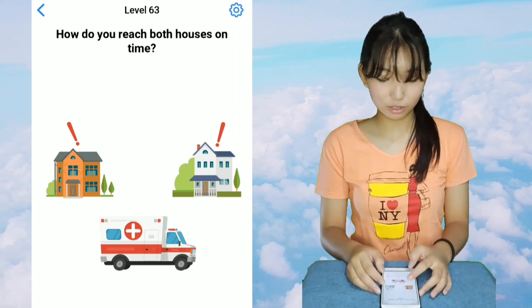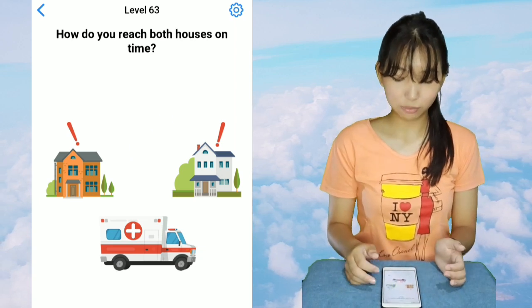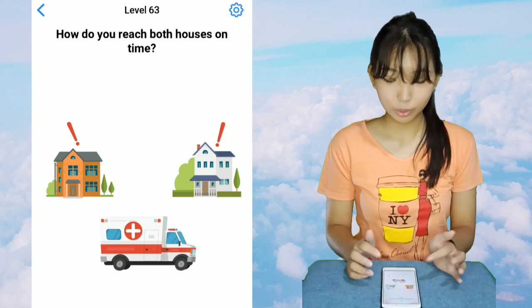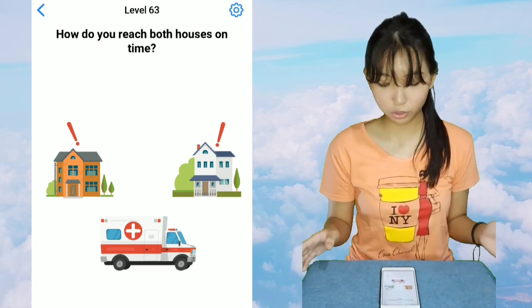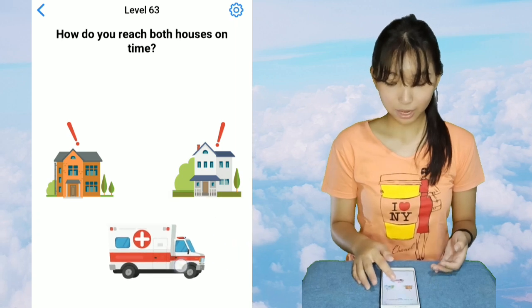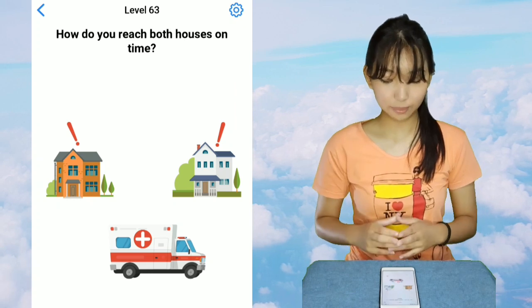I didn't reach both houses on time. Maybe for you guys to have a better backstory — both of these houses called 911, and they need two units of ambulance, one for each. So, because this is only one, we have a plus button — that white cross with the red circle behind it on the ambulance.